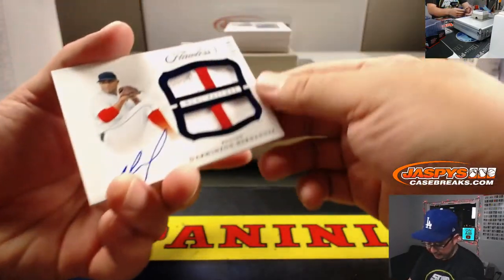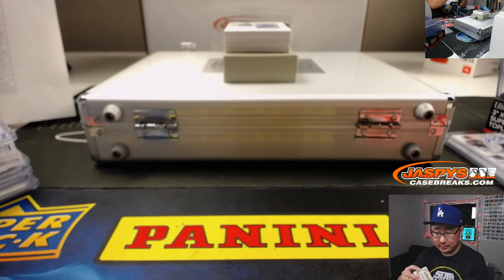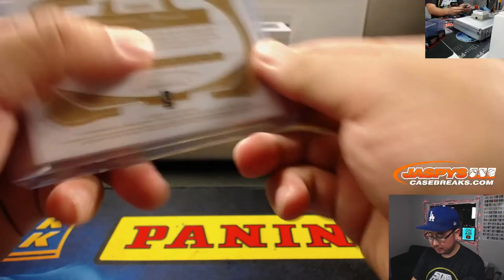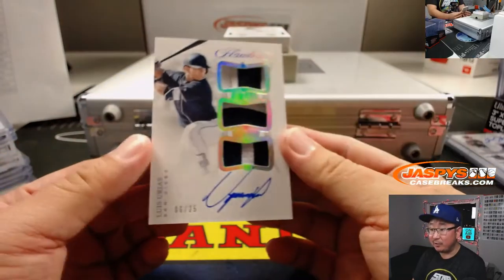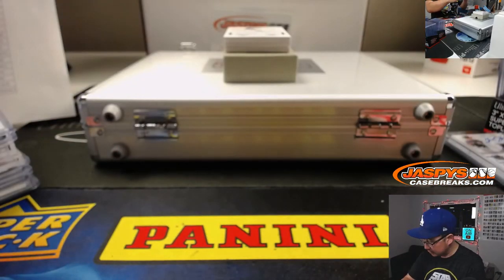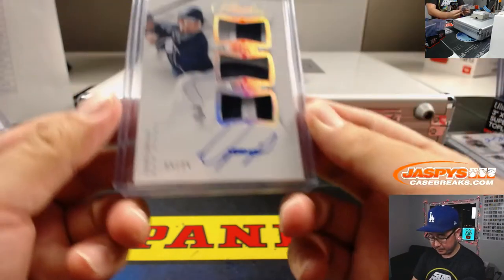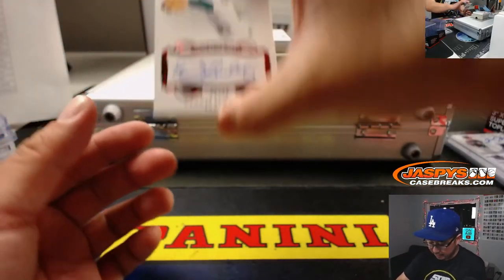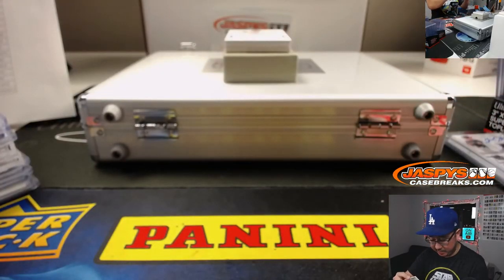11 out of 15, Darwinzon Hernandez, dual patches for the Red Sox — that'll be for Robert Myhill. We got 6 out of 25 for Luis Urias, two-color triple relic and autograph for Brian Peebles. 5 out of 25 — Dennis Eckersley, Oakland — Charles with the A's gets the Dennis Eckersley Memorable Marks autograph.